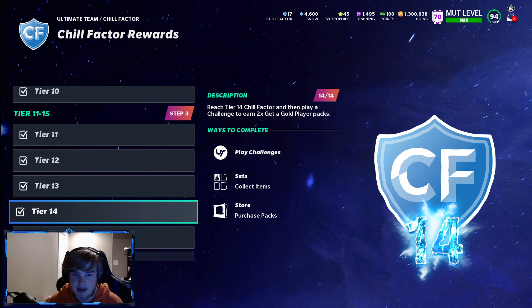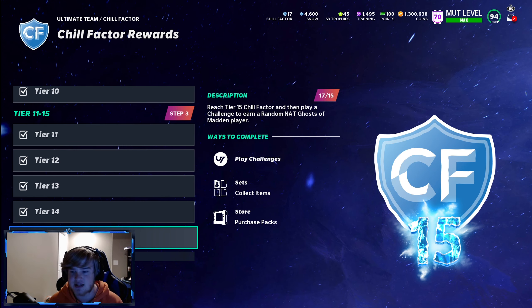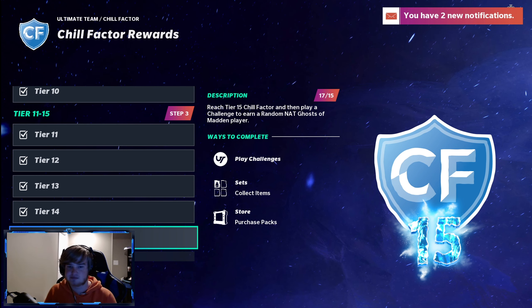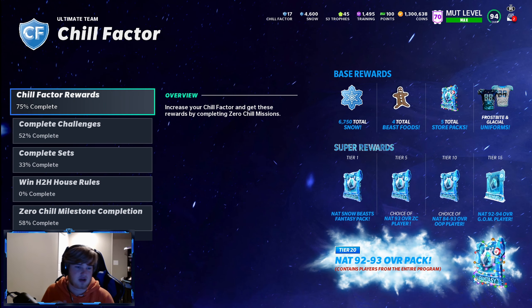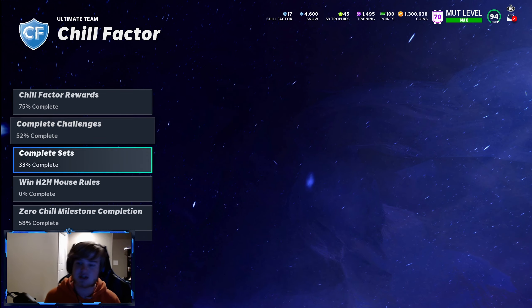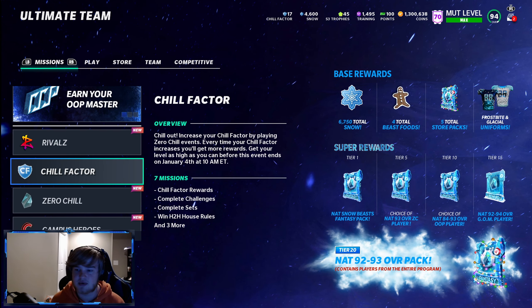You'll also get a NAT Ghost of Madden player — those are 92 to 94 overall, so you could pull anywhere in that range. Tier 20 is coming soon and we don't know the rewards yet, but once you hit 20 Chill Factor you're going to get a 92-93 NAT pack. Get those challenges done and get that Chill Factor up.